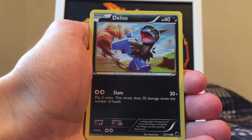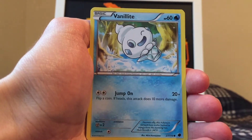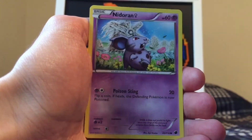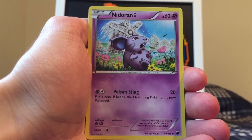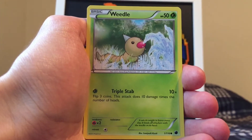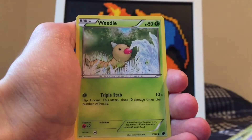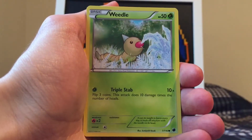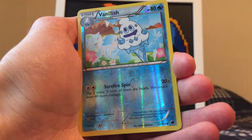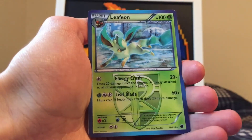In this pack we got a Deino and a Vanillite — I got a Vanillite in both packs, which is pretty funny. I think I actually like this artwork a little better than the other one. We got a Mankey — pretty cool, reminds me of Jungle set. We got a Nidoran Male and a Weedle. Something I didn't point out: I'm pretty sure every artwork in this set has some type of freezing happening. As you can see on the Weedle, the grass is freezing up — poor little guy. Here's a Vanillish, and this is actually the reverse holo, which is an uncommon.